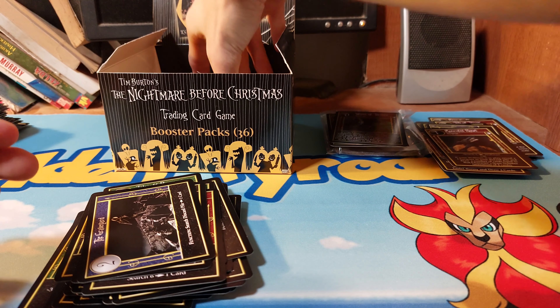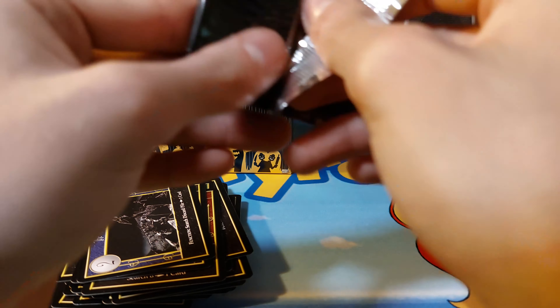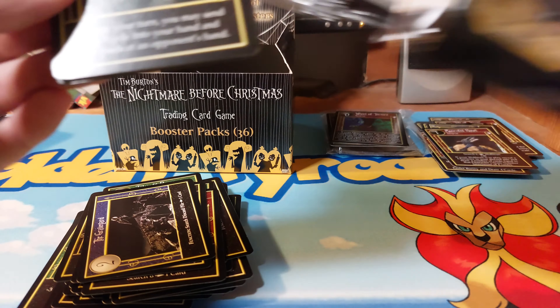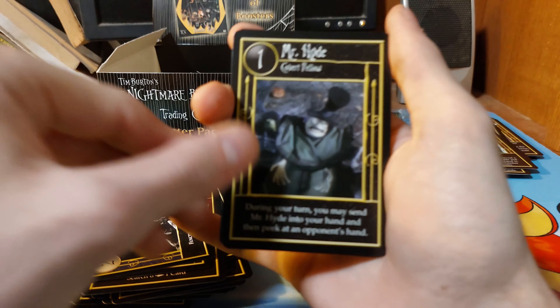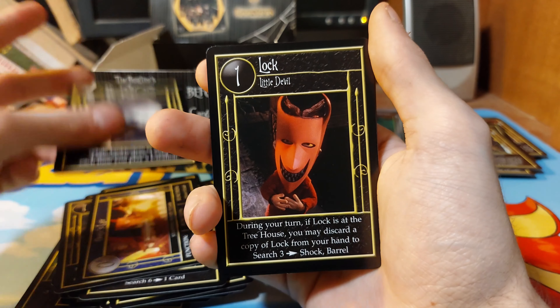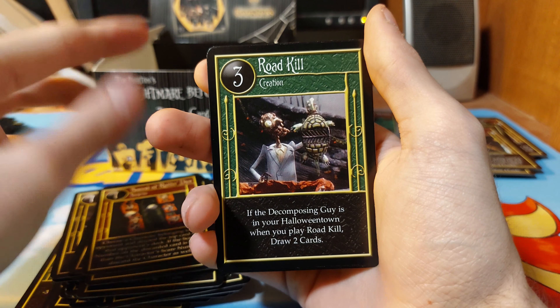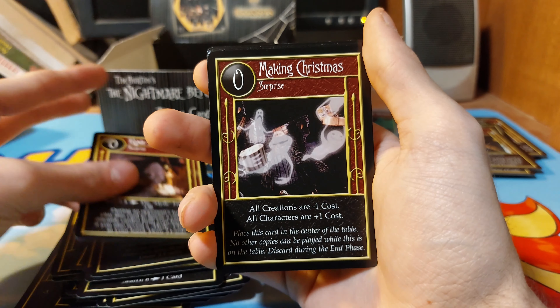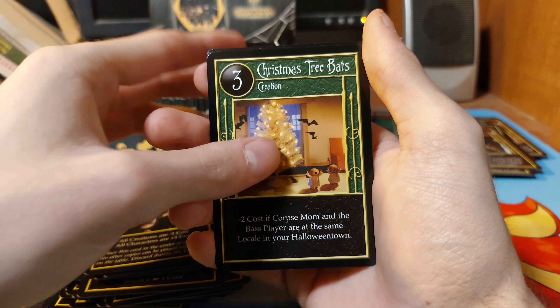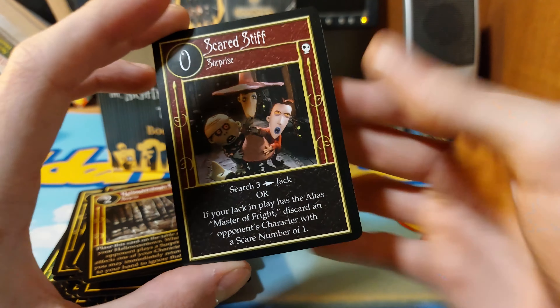Every card was almost upside down and turned around the wrong way. So obviously there was a pack error. Mr. Hyde, Oogie's Lair, Dr. Frankenstein, Lock, Jumbo Treat Bag, Sound of Dice Rolling, Roadkill, Hide and Seek, Making Christmas, Christmas Treat Bath, Halloween Town Gate, and Scared Stiff is our rare.